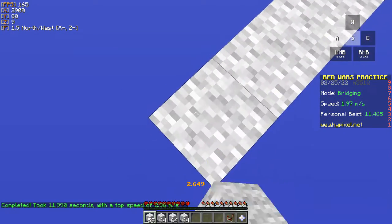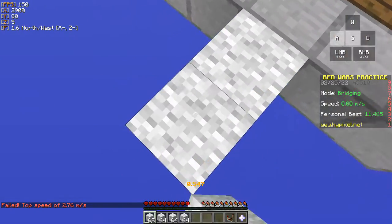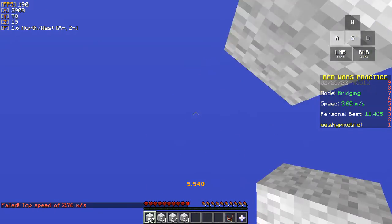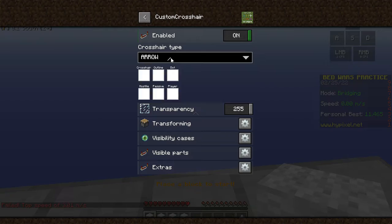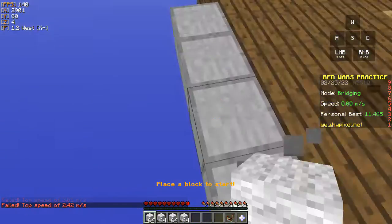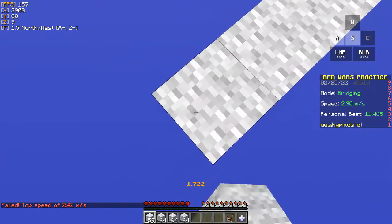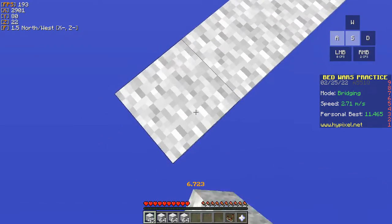When you're playing actual games you would probably turn off the crosshair I'm using right now, because this is for bridging. For PvP it's easier to just use the normal default crosshair. This is Labymod if you're wondering, so you can download this mod. You can see that you can speed bridge just fine without that crosshair.